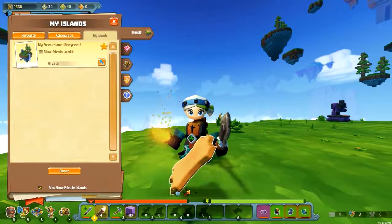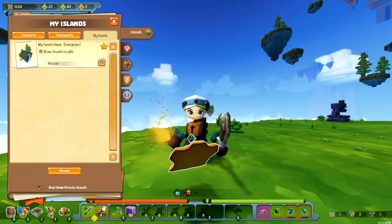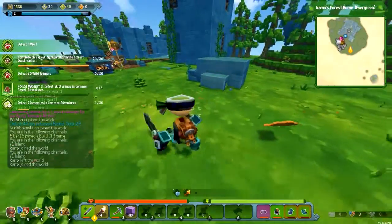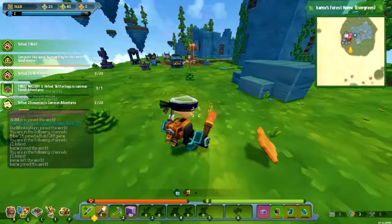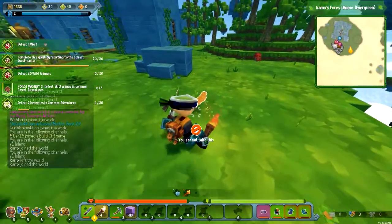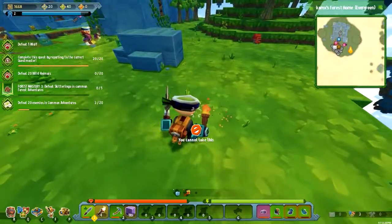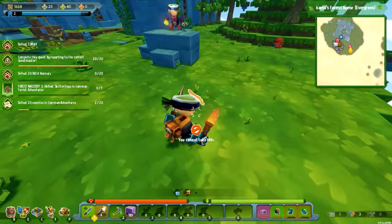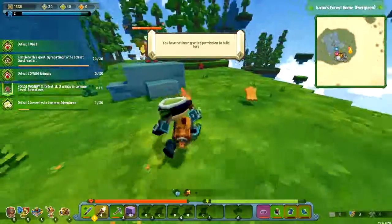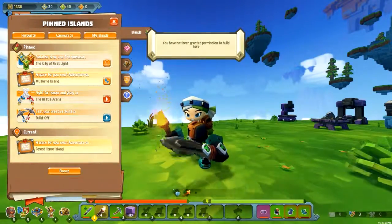Well, you don't even have to do that. I wanted to click build rights but I hit the teleport to you button. Goddammit. So now you have build rights. Do I? Yes. You have not been granted permission. You watch — I've got to go out and then come back.